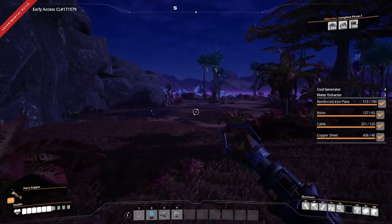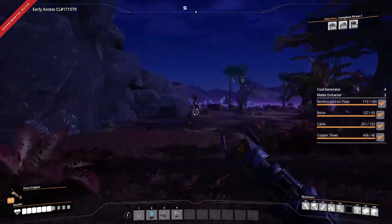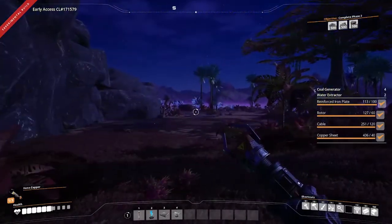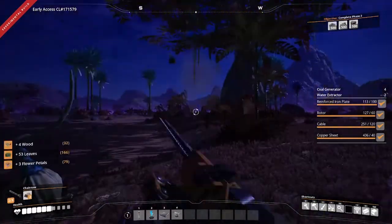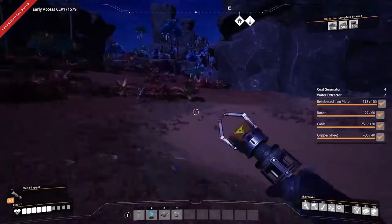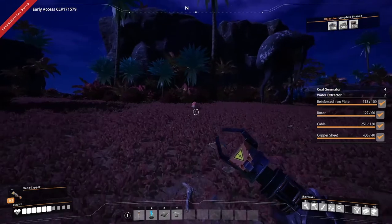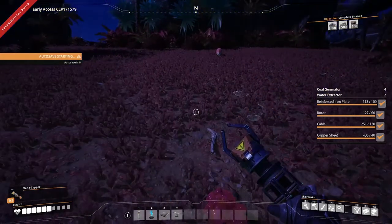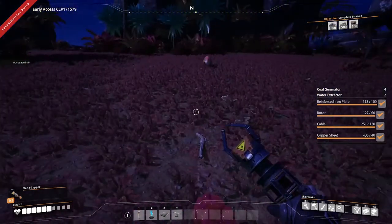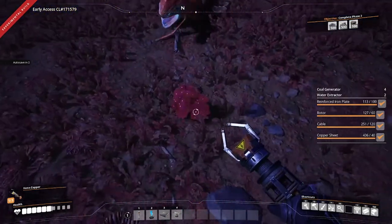As night falls on our factory location, I think it's time to get our chainsaw out and clear out the space for our factory. As I was starting to build, we came across another lizard doggo. Let's go ahead and capture this guy and get him back to base with our other friends, and then we'll have a couple of them that we can hopefully farm power shots from.